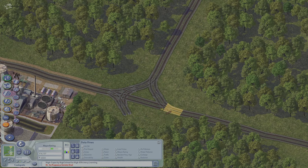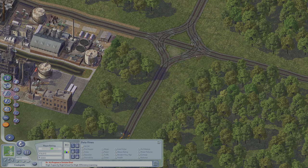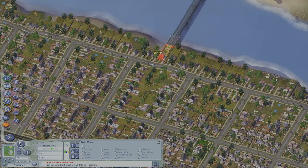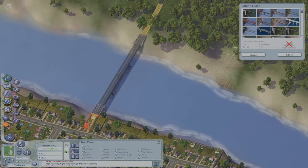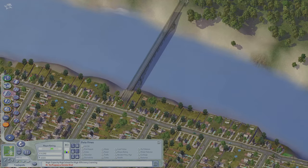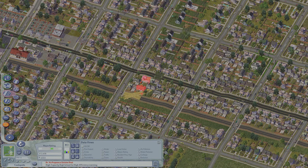This is a bit of future planning here. I'm taking this rail line and I'm going to go ahead and bring it into the city. This will allow people to go directly from the city to my industrial areas, and that will heavily reduce traffic on my roads.